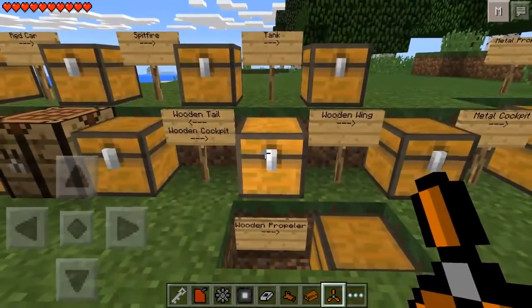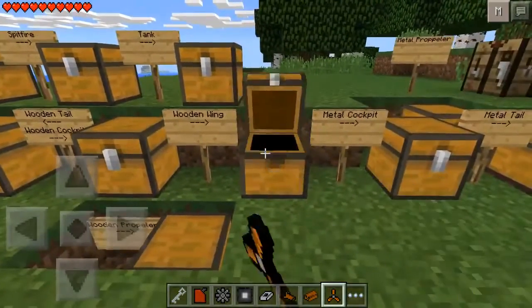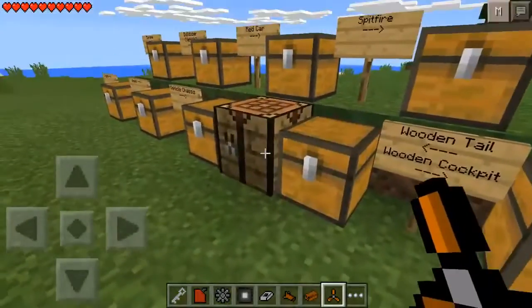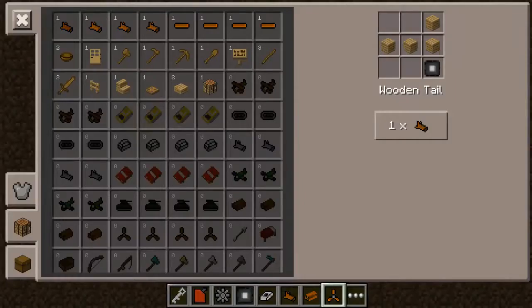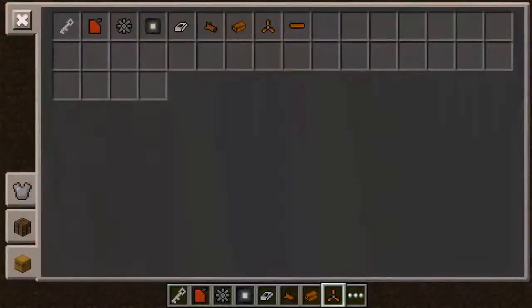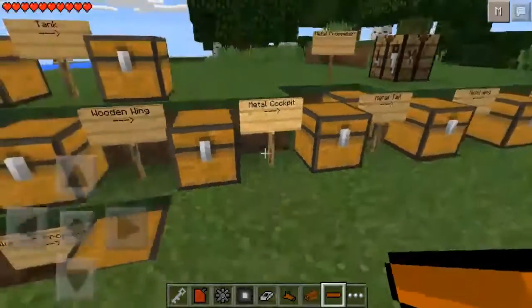The next thing is the wooden wing. To make one you're going to need six wooden planks and two sticks, as simple as that. Wooden wing, yeah, here we go.